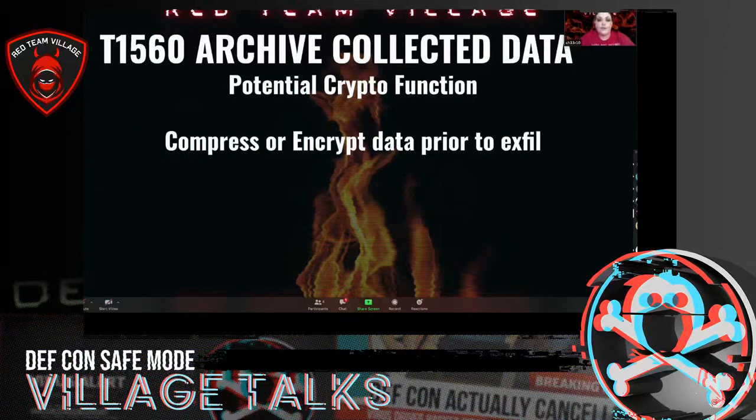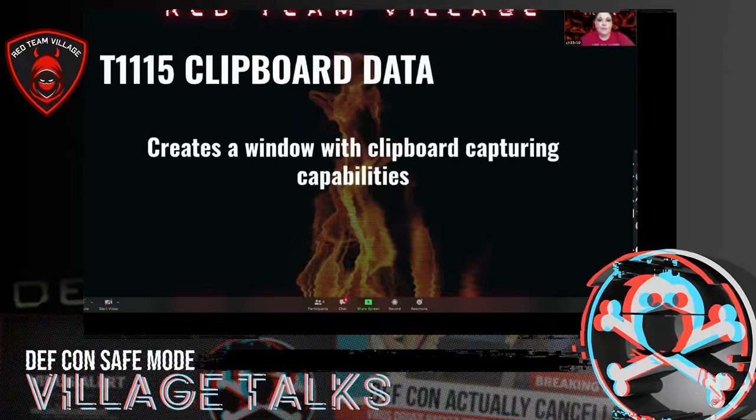It also extracts and archives the collected data. My educated guess is that it compresses or encrypts the data prior to exfiltration — that is a good behavior to include. There is an Atomic Red Team test with a dependency on PowerShell. It also grabs your clipboard data and there is an atomic test available.